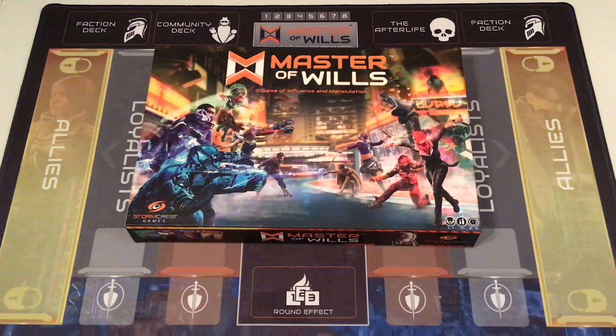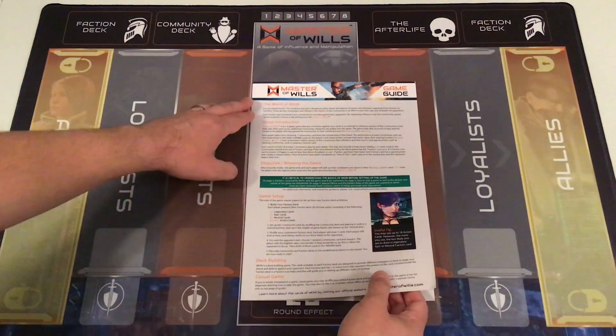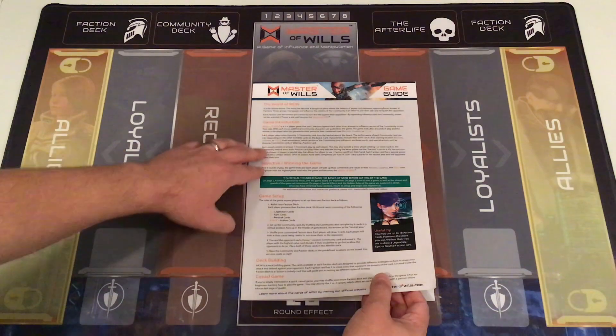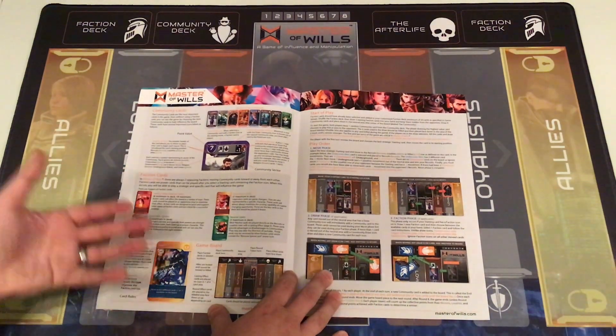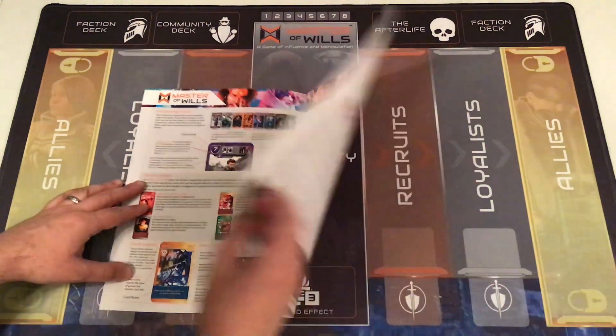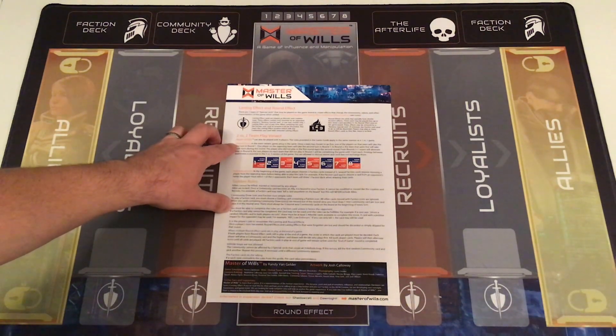Let's start our look at Master of Wills with where it all began in 2017 — the first edition of the base game. This includes two factions, the Alpha Guard and Razor Corp, along with the community cards and everything else you need to play a two-player game. The rules are in the game guide, which covers a breakdown of the world, introduction to the game, setup, anatomy of the card types, how to play through individual turns and rounds, and a two-versus-two team play variant that brings the player count up to four.